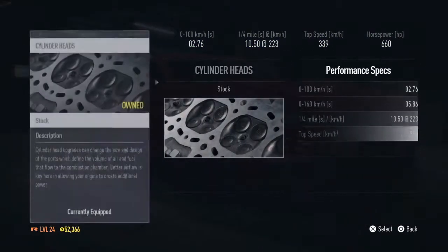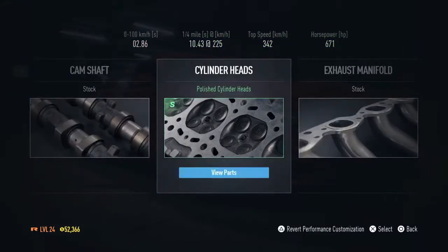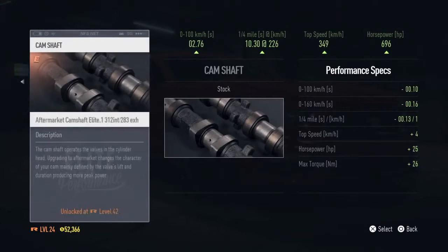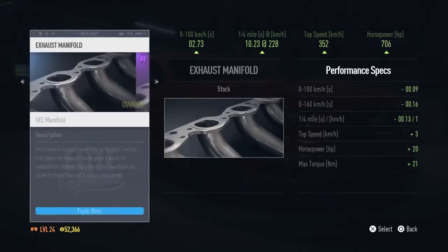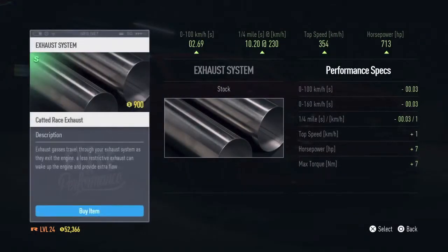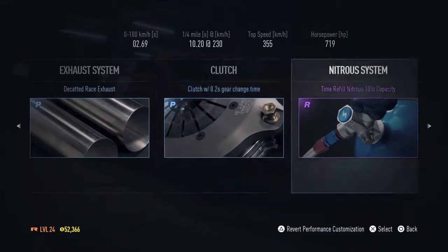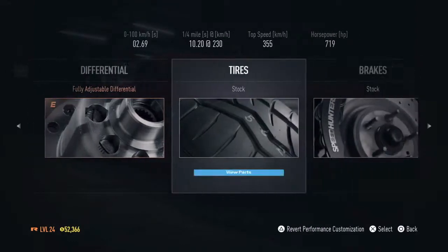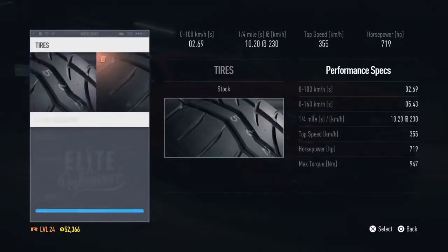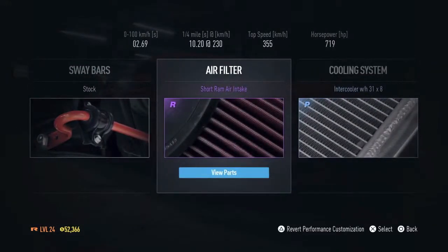Cylinder heads — why does it go fast with cylinder heads? Like, polish or what? Tell me please. Camshaft. Exhaust manifold — better flow, better noise, and actually better performance. That was stock — I wouldn't call that too bad. Nitrous — I can take it off. Differential, let's go fully adjustable. Tires for grip. Brakes fully adjustable — and I guess that's it.